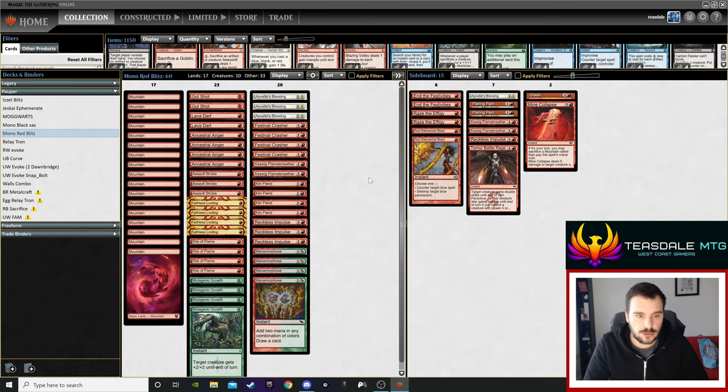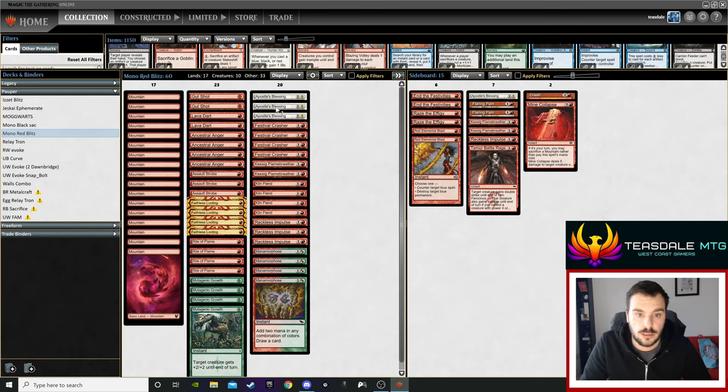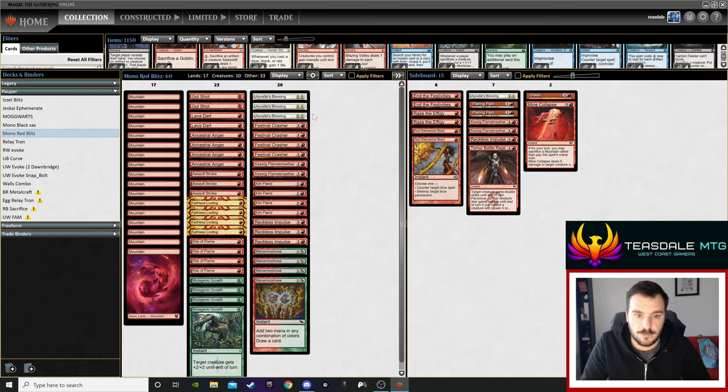The other card choice is Apostle's Blessing, which is fairly obvious — it's just protection. There are only three in the deck and one in the side because the way the deck is constructed you're just trying to be as quick as possible, hoping to go under removal. After that you've got Mutagenic Growth, which is a straight-up four-of. It needs to be a four-of because there's so much Galvanic Blast and Lightning Bolt that you just need it. It's a pseudo protection spell but also a spell that pumps, so that card is definitely necessary.